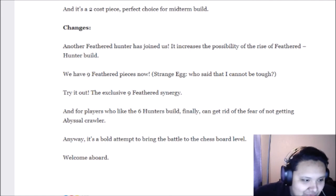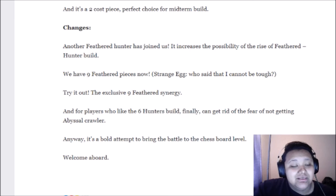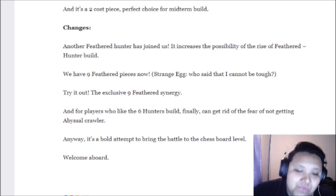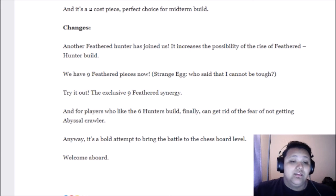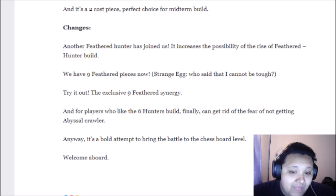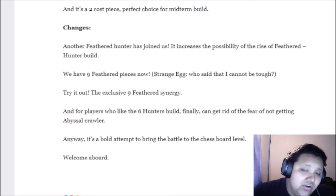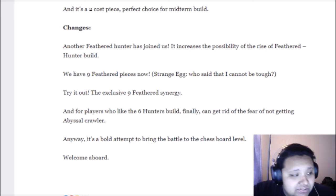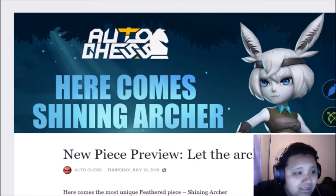I'm pretty sure they meant to say Tsunami Stalker, because that's the only problem with the 600 build — you're always at five and you have to get that Tsunami Stalker. But with Shining Archer you don't have to anymore. You can trade a guest Ranger for a Tsunami Stalker, but you don't necessarily need that Tsunami Stalker, especially early to mid game.